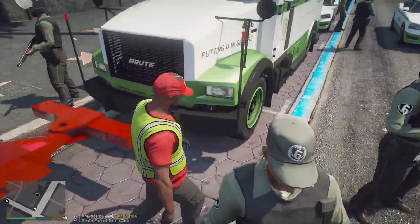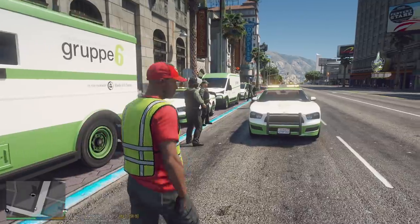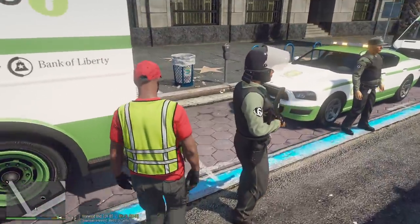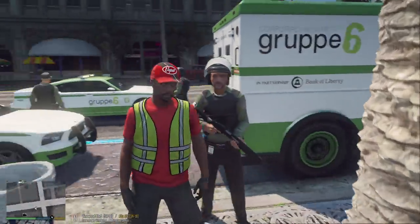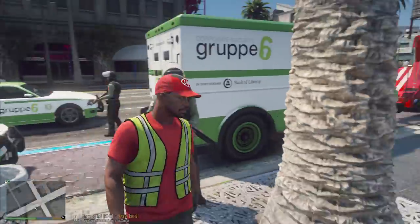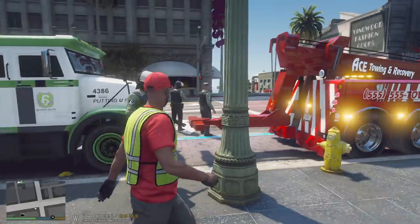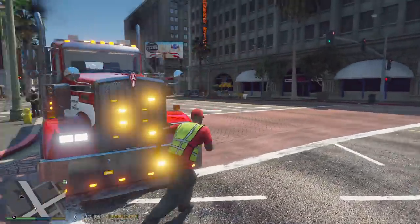We're going to go ahead and get our forks and everything we need to lift this up. Let's just take a look at what we're working with - this is pretty cool, they have like this whole rapid response unit. I guess they didn't want to sit in here with all the money without it being guarded - they're like a really high target or whatever. So anyway, we're going to tow it and they're going to escort us to the Fleeca bank. Let me go ahead and put the arm down a little bit so we can get attached to it.